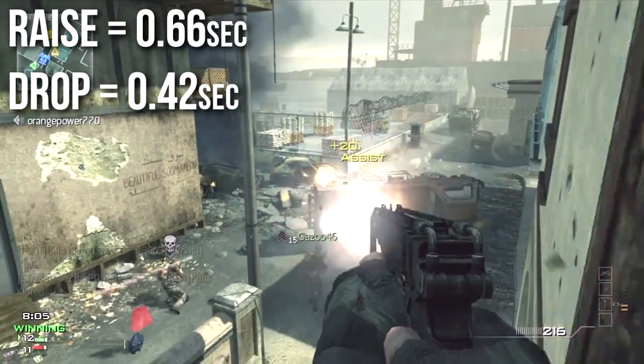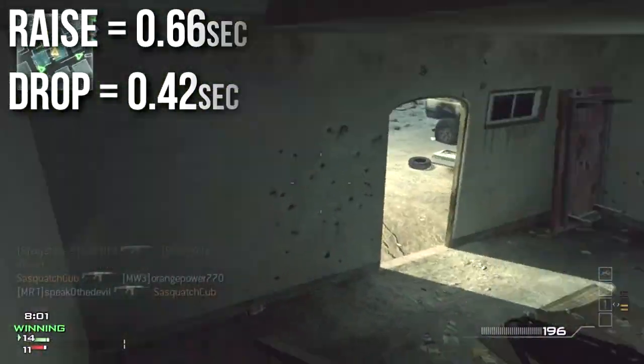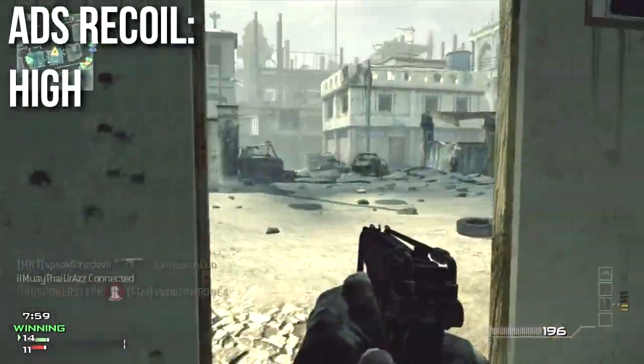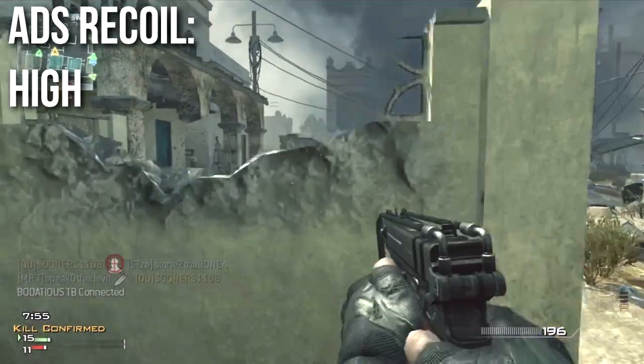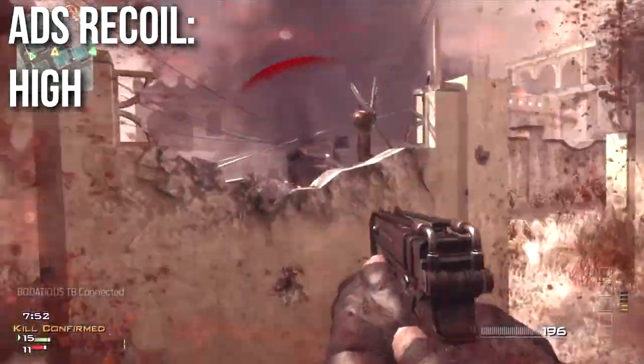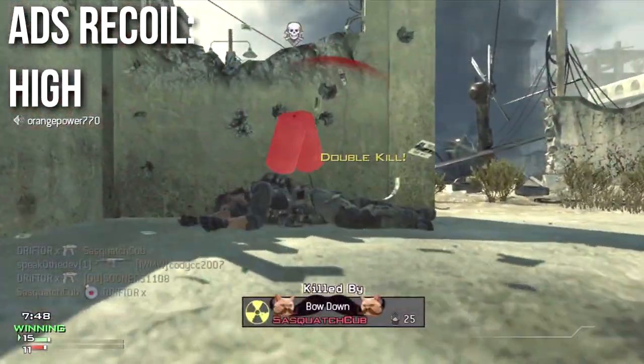Its raise and drop times are also middle of the pack at 0.66 and 0.42 seconds respectively. As I mentioned earlier, the Scorpion in Modern Warfare 3 does unfortunately have very high recoil when aiming down sights. It's not as bad as the FMG9 or G18, but it's very easily outclassed by the very low recoil on the MP9.